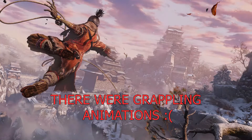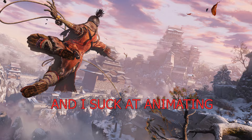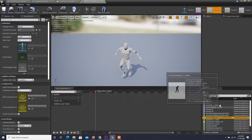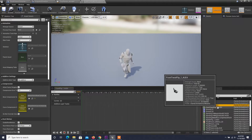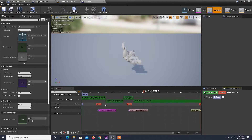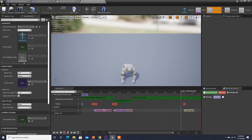Sadly, there were no good looking grappling animations to find anywhere, and I'm still a beginner at animating characters. So what I did was download multiple animations from different actions from Mixamo, combined them into one animation montage in Unreal, made adjustments to make that animation actually look like grappling, and I did this for all three grappling states.